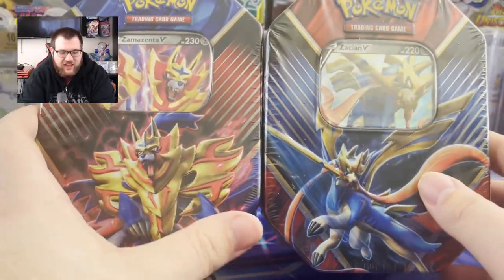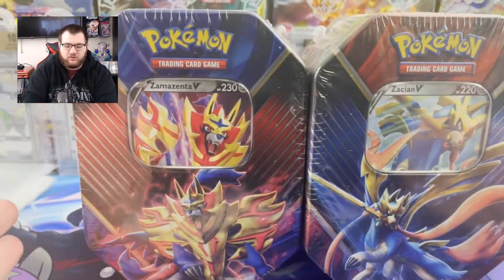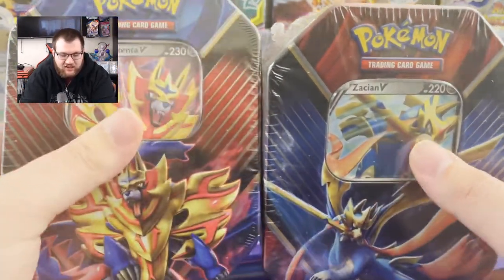What is going on Pokemon Card Nation? Welcome back to another video. Today we are going to open two Legends of Galar tins. We've got Zacian V and Zamazenta V. Without further ado, let's go ahead and get into these bad boys.